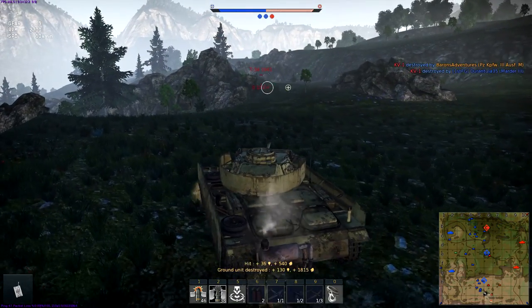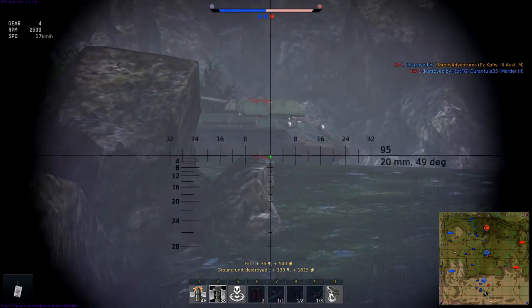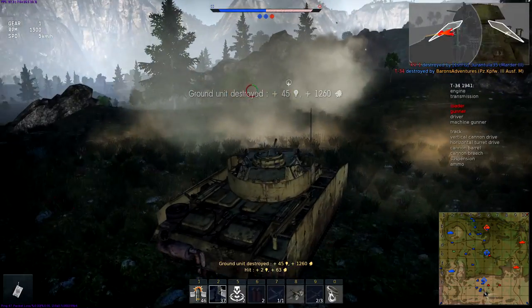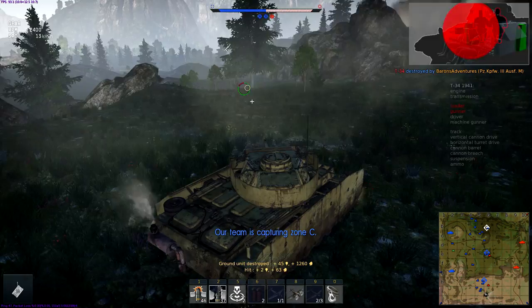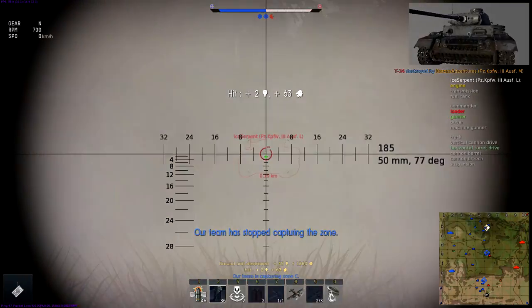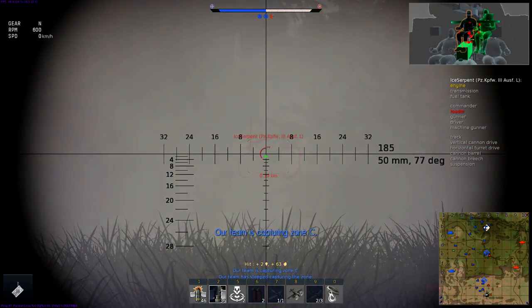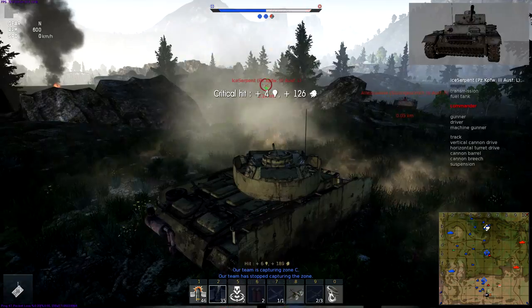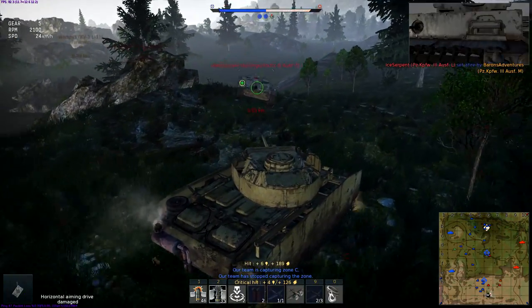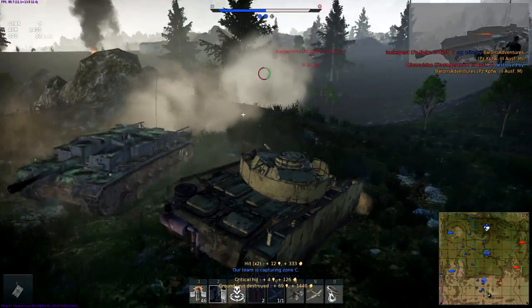So now there's someone up here. Wouldn't that have been bad if that was a player — he would have just been able to eat me up. We're going to be able to fire APCR literally anywhere. There we go. He doesn't see us, he's aiming somewhere else. Critical hit. We got a Stug — our turret may be jammed. Ground unit destroyed on the Stug. Nice snapshot. Incoming artillery fire.